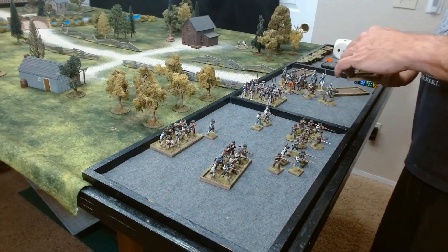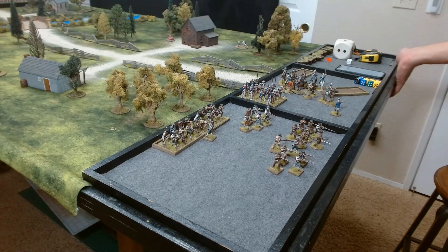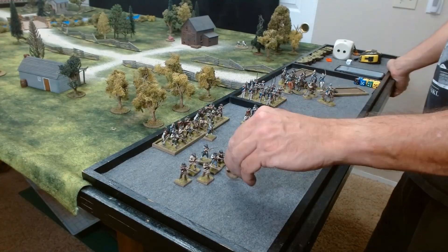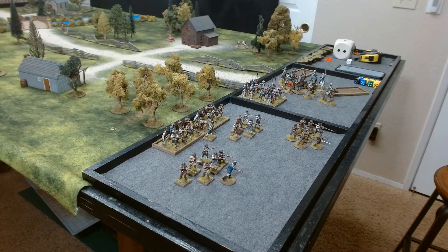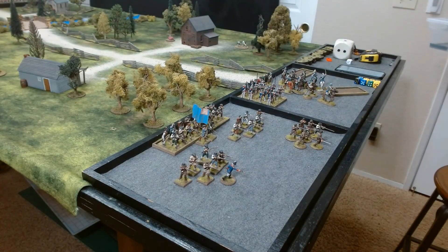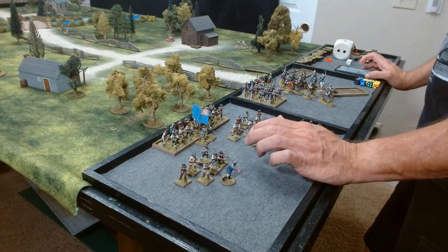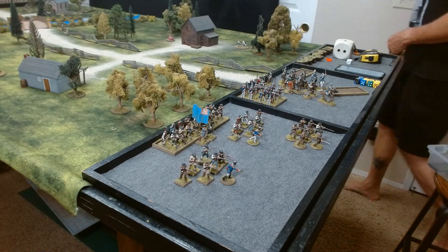There's also a rule called Minutemen, where militia skirmish units that become combat ineffective, shocked, or otherwise out of action can be recycled. The Continental commander can, at the cost of a Bad Things Happen roll, take them off the board and bring in a fresh unit with that same leader number on the road. This keeps militia skirmishers coming in should the British get across the bridge and start fanning out with their line troops.